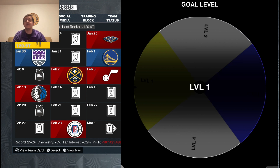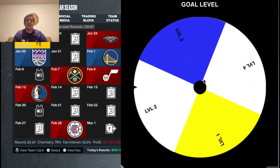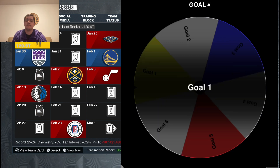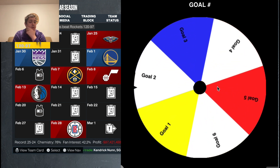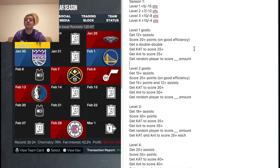It's time now to spin the wheels to see what level goal we get and what goal in that level we get. Starting off with the level — another level 1! That is huge. Goal number 2, and that is again score 20 plus points on good efficiency. That's my goal for another 5 attribute points.